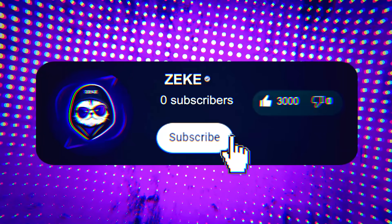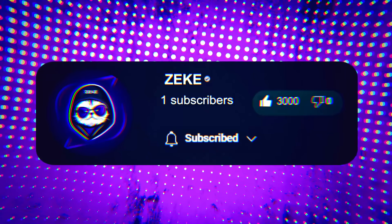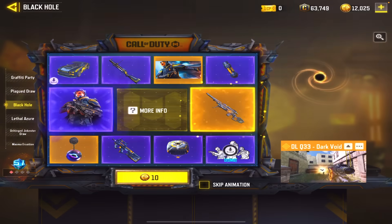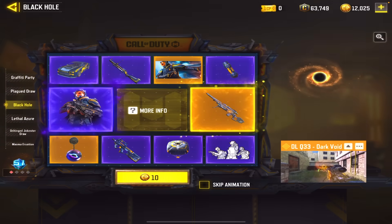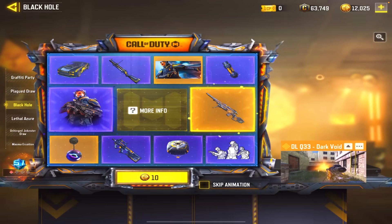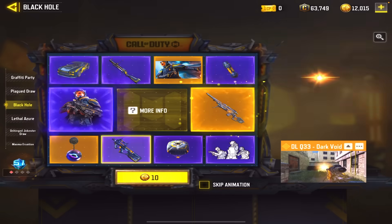Anyways, let's get right into buying the new DLQ Dark Void draw. If this video hits 3k likes, I'll buy whatever sniper you guys want me to buy in the comment section below. Knowing my luck in these draws, I already know I'm gonna have to full draw — but it still looks good. I still have 12k CP to spend, so let's do it.